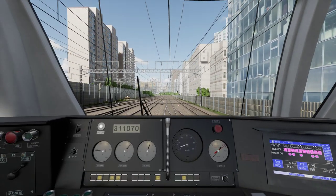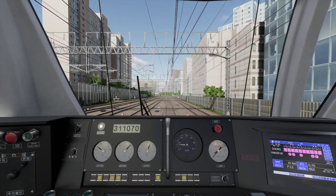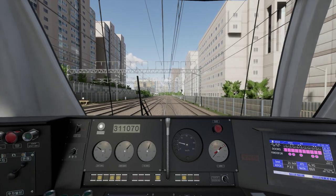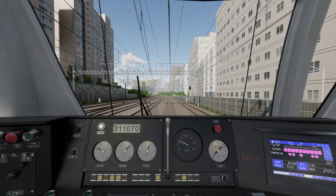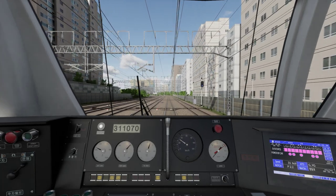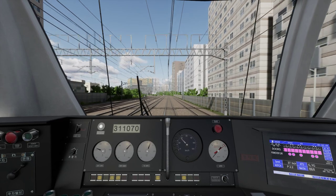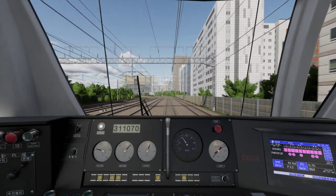You can see with the physics there's almost a weird jerking effect. I believe this is an issue with Unreal Engine games — Train Sim World 2 and Train Sim World 1 had trains that shimmied side to side similarly. It seems to be something that happens with this engine.